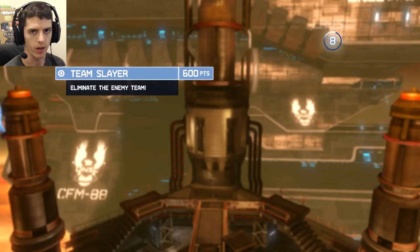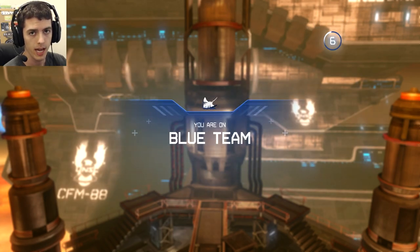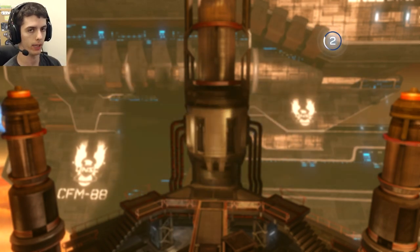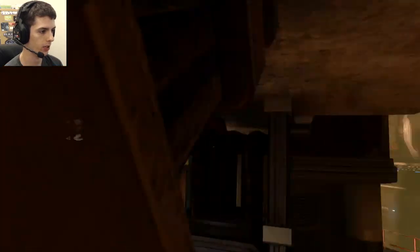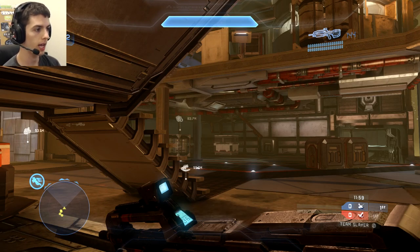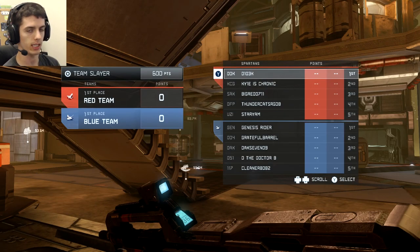Hello everyone, Genesis Writer here with another Genesis Tips and Tricks video. Today I'll be looking at a gameplay I got while playing the Halo 4 playlist inside Halo: The Master Chief Collection. This is going to be a Team Infinity Slayer gameplay on the map Adrift — 5v5 to 60 kills, where you can use your loadouts.